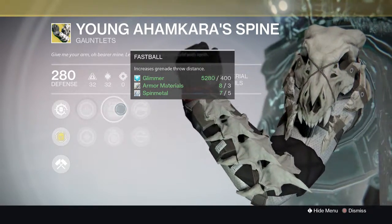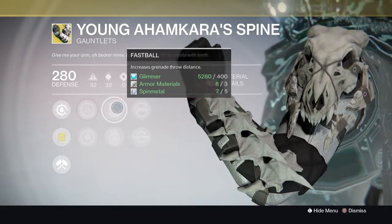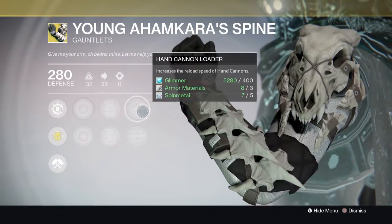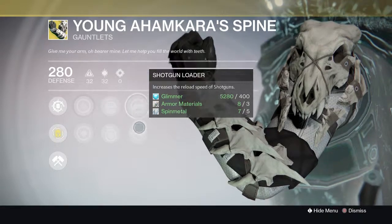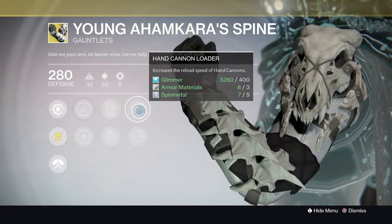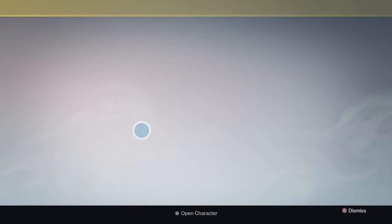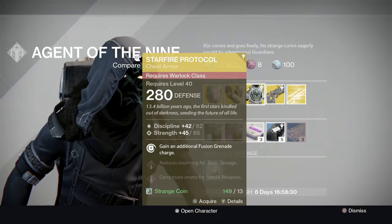I would probably go Fastball just so you can hail-mary your trip mines and hopefully get a kill. For the last column it's Hand Cannon Loader and Shotgun Loader — both definitely good. Personally I'd use Hand Cannon Loader because I'm running a 317 Hawkmoon and I don't really use shotguns all that often. But if you are a shotgun user and not a hand cannon user, definitely go for the shotgun one.